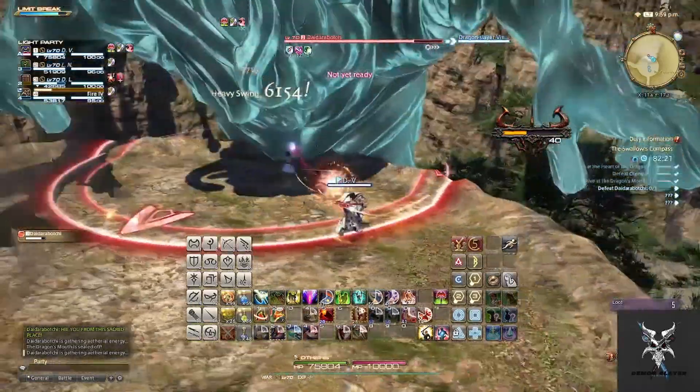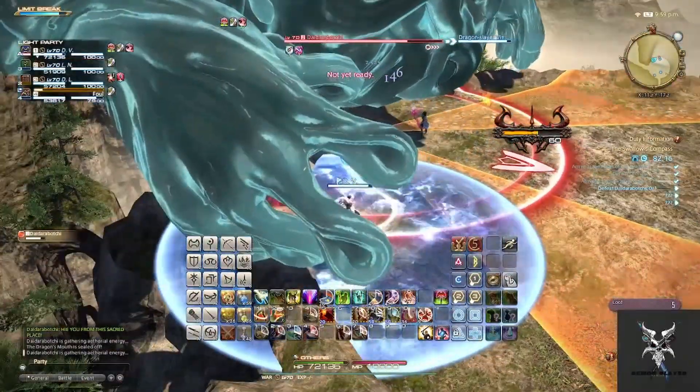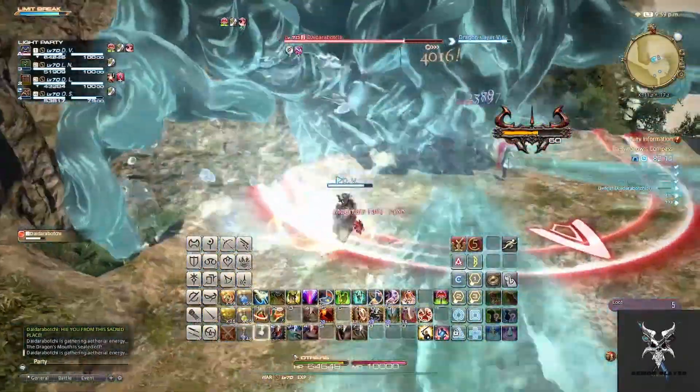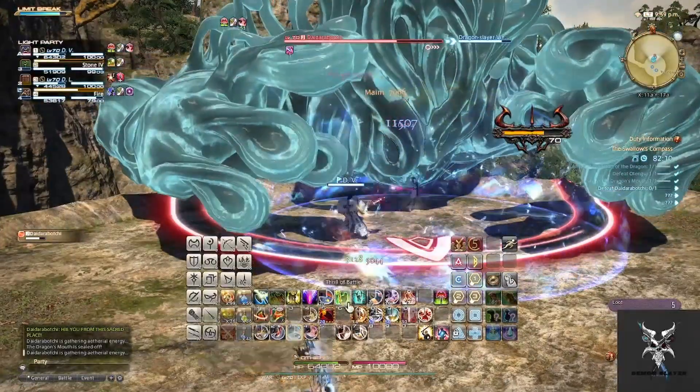When he does the circular AoEs, he will also do several small cone AoEs and you'll just need to position yourself away from each other and out of the cone AoEs to minimize the damage received.